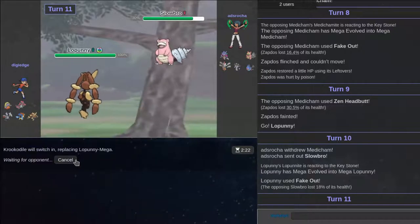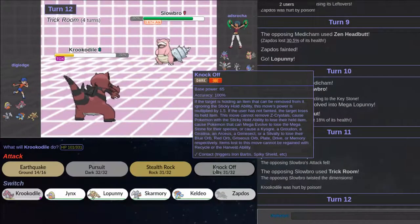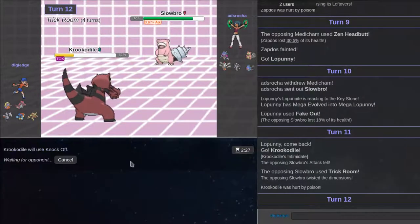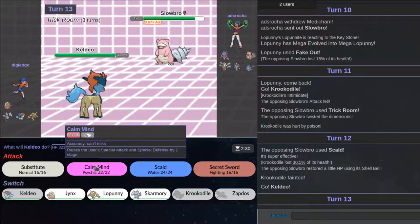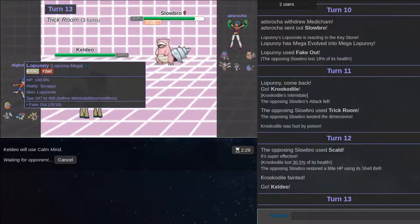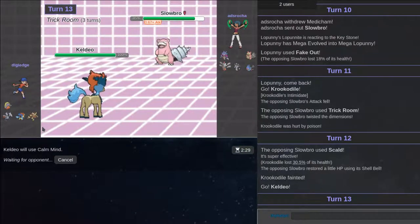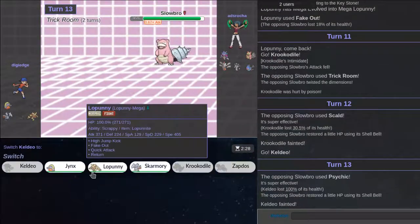I want to go out to Keldeo — it might have Psychic, hopefully it doesn't. It's going to have Psychic, I know that for a fact now. Please go for Scald. Okay good. It's definitely going to have a move that can touch me. I think we lost this match — I'm not good with Trick Room or rain teams, I was never good against those. Yeah, okay, we lose. I'm just going to forfeit.